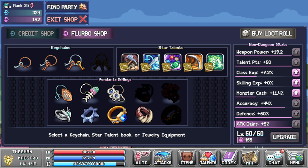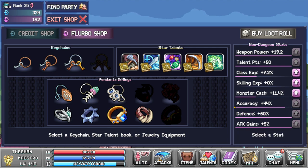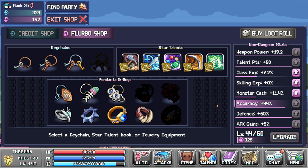Now with Flurbos, you kind of have a choice in what you want to take. But instead of going for books first, I would strongly prioritize the non-dungeon stats: weapon power first — that's an extra 19.2 weapon power for your characters to help reach damage thresholds — and talent points for the plus 50 in each tab (tab one, tab two, tab three, and star talent points), so if you max it you actually get 200 total talent points. Then 5% AFK gains because you can never have enough; defense percent so you use less food on rams, blood bones, etc.; and accuracy percent, since with World 4 coming out soon you'll want as much accuracy as possible. Class exp, skilling exp, and monster cash are more of a commodity that just makes you upgrade faster.